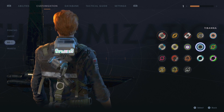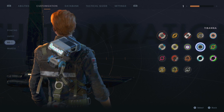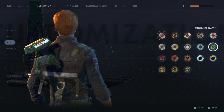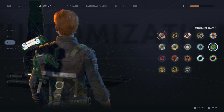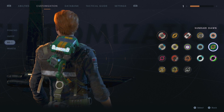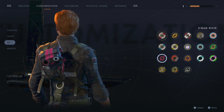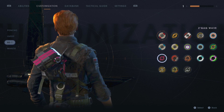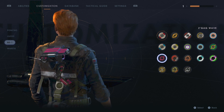Moving on, we have Tabana, which I can't really see too much of — it seems to be a nice mixture between black, blue and white. We also have Sundari Dawn, which is just primary green with a bit of yellow and racing stripes on top — looks quite cool. Then we have Zagag Wave, which is black with pink secondary racing stripes. Probably one of my favourites in the game, although pink doesn't really fit this game at all.